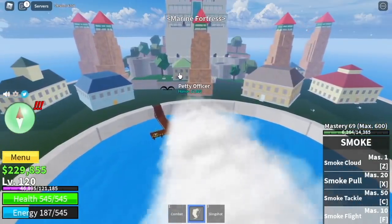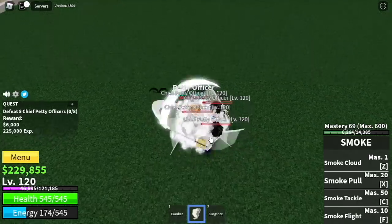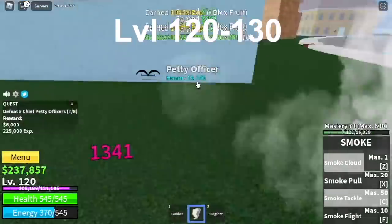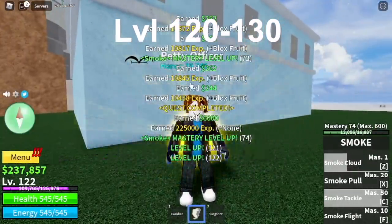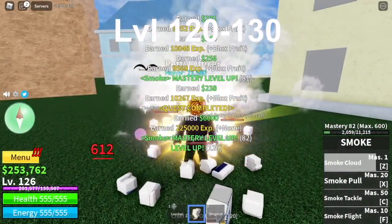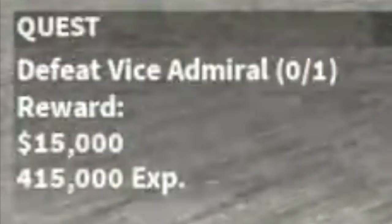Next island is the Marine Fortress. We're going to start here with the Petty Officers. At level 120, yes, there is Logia effect here — they're easy to defeat. We're going to grind here until you reach level 130. Next up at 130, we got the Vice Admiral.